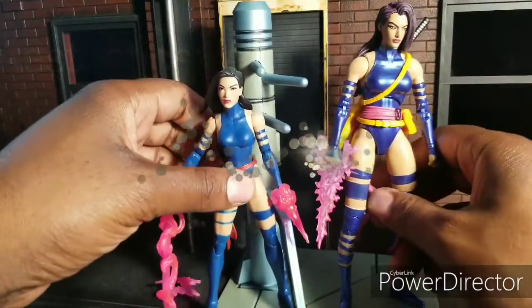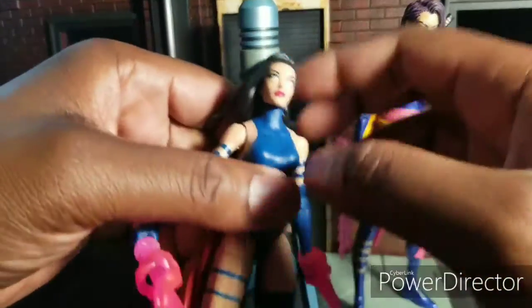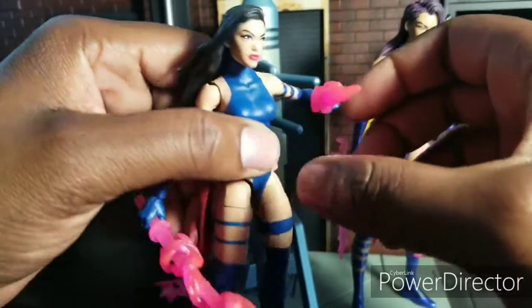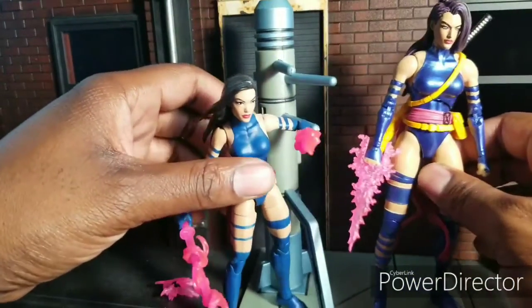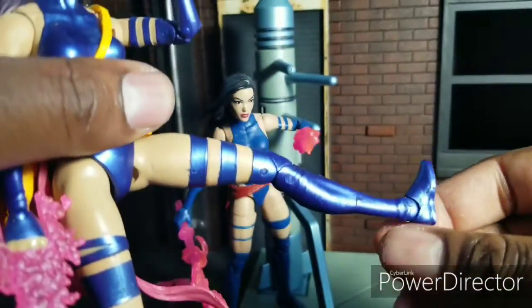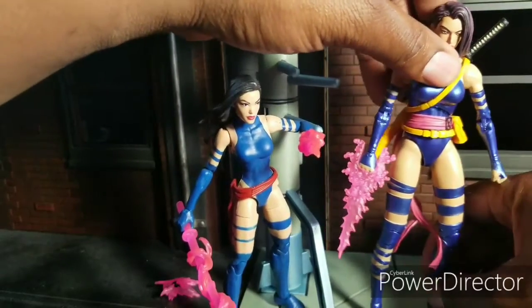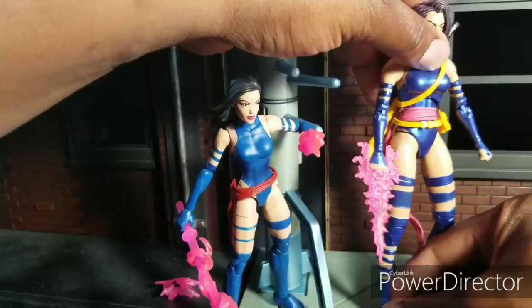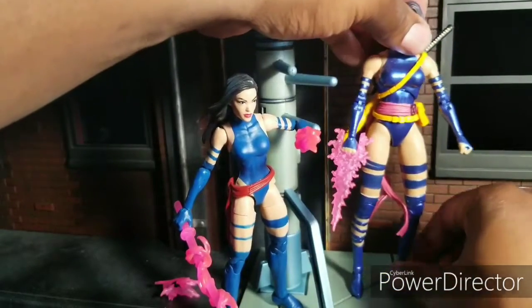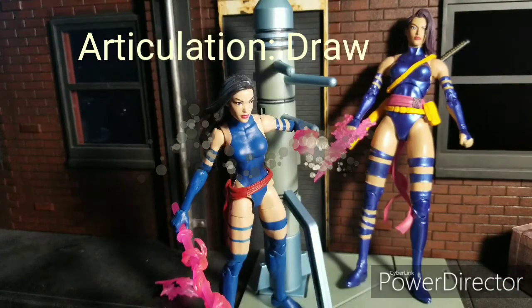For articulation, things are much closer. The Marvel Legends Psylocke can go about here; she can't look up much because of her hair, just like the Select. She does have a single knee and elbow joint, but the Select version has a double elbow joint so she can get more range of movement. Her leg does not come up as far, which is unfortunate, but the double-jointed elbows really help. Because of the stiffness in the legs, I'd call articulation a draw — they're about the same, they really are.